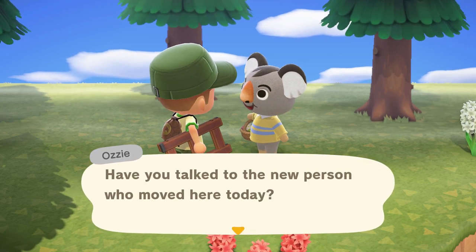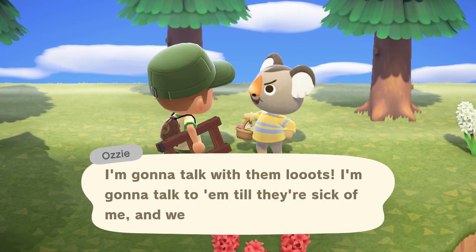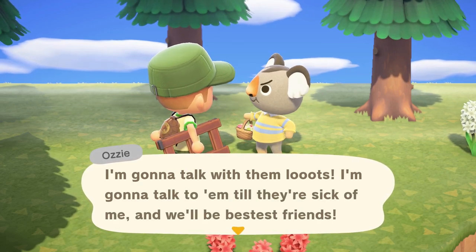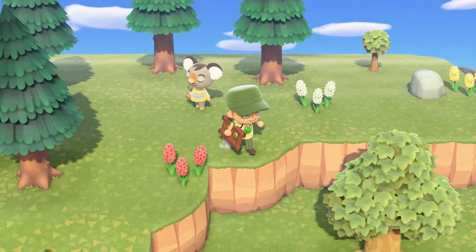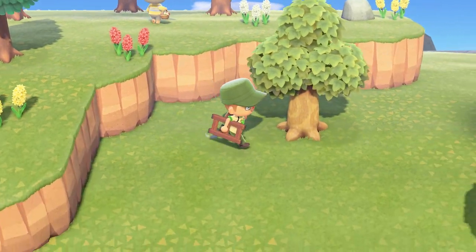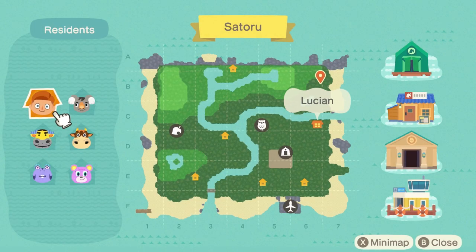Let's chat with Ozzy. He says he's going to talk with the new person who moved in today — talk to them till they're sick of him and they'll be bestest friends! He's really excited to go meet her. I think her name is Megan. We can go check out Megan's house. Let me open up my map.